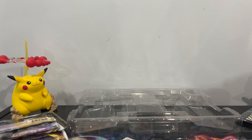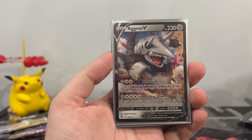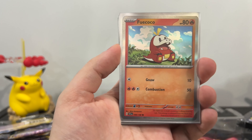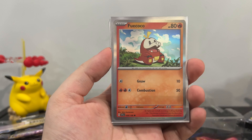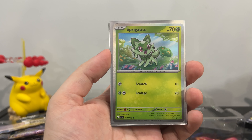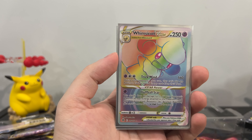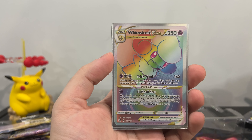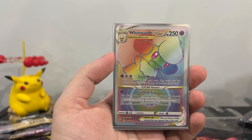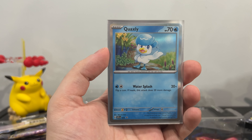So let's do our recap. Aggron V — take him any day of the week, very intimidating Pokemon, always reminds me of Tyranitar. Fuecoco wants to show up? Okay. Sprigatito wants to show up? Okay. Can't get better than this! Rainbow V-Star — Whimsicott? Come on. Quaxly Promo — that was the one that we wanted, that was the one that we got. Oh my god.